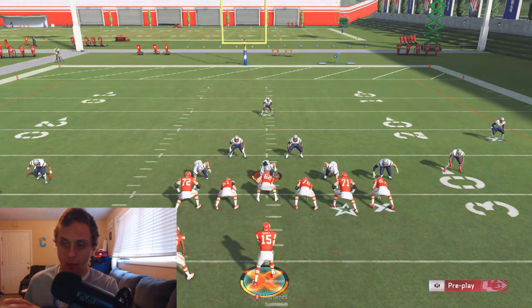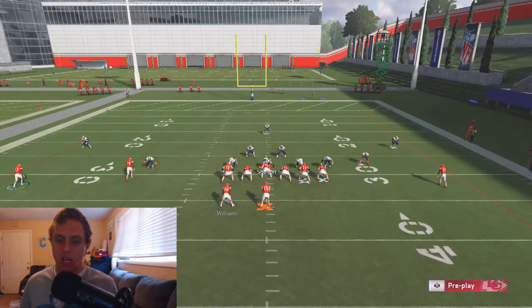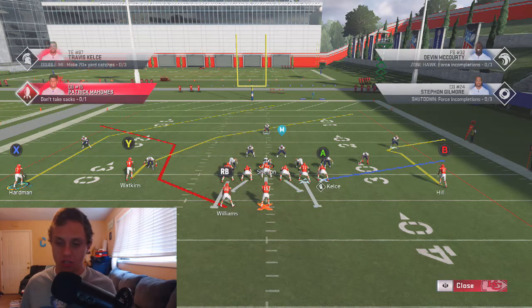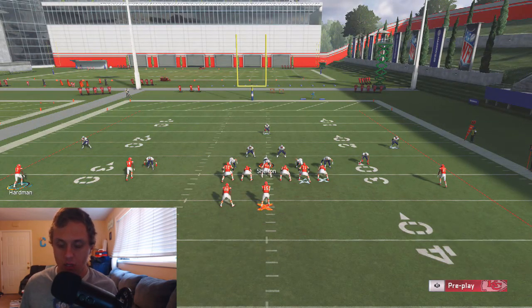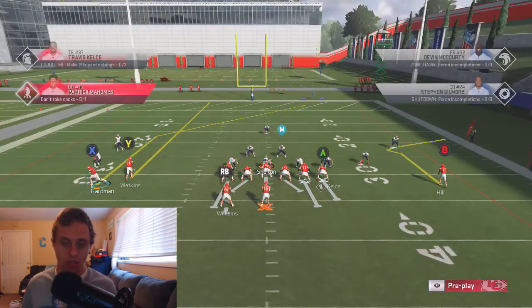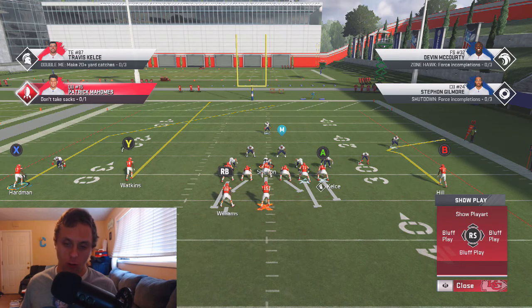Now, with that motion snap, pay attention to this. If you let him go all the way, he will stop behind the slot receiver. If they're pressing, he's not going to get a clean release and he's going to get clustered up behind the wide receiver and the linebacker that's going to press. So you really do need to make sure that you're motion snapping this guy. You're going to snap the ball right before he sets his feet, right before he gets behind the slot receiver.